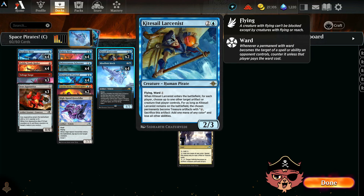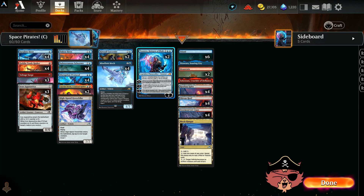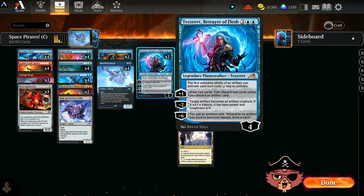We have a couple Kitesail Larcenists — it's been an absolute MVP every time I've played with it. There will be moments where you target one of your own artifacts to become a treasure just for ramp. We're not going to be wanting to ramp into anything too much here — most likely you're ramping into doing multiple things on the same turn rather than something huge, because the only thing we have on the top end is Captain Tezzeret, Betrayer of Flesh. It's a 4-mana, 4-loyalty legendary planeswalker. The first activated ability of an artifact you activate each turn costs 2 less. Plus 1: draw 2, discard 2 unless you discard an artifact card. Minus 2: target artifact becomes an artifact creature — if it isn't a vehicle it has base power/toughness 4/4, which is permanent. So we could permanently power up Mindlink Mech or turn a map token into a creature.